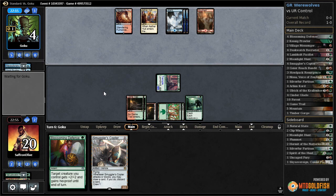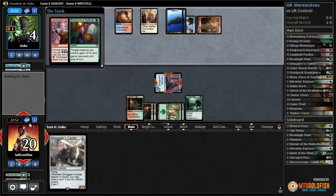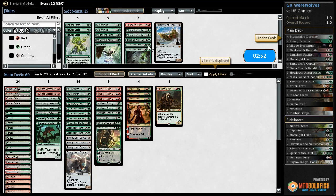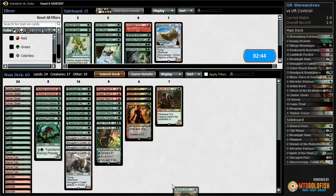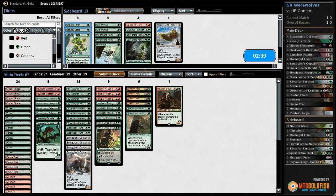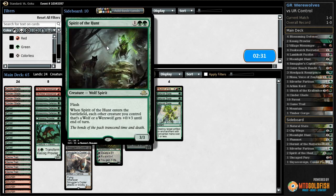Our opponent definitely has advantage in the long game, so if they can Harness Lightning with a counter as backup — there's the Harness Lightning. Do they have a counter to go with it? They do not! Blossoming Defense gets it done! This seems like a matchup for Hermit of the Wilds — whenever a creature gets a spell during your turn you draw a card, and if it's flipped you draw two cards. This has to be a Dynavolt Tower deck, so we probably want Natural States.